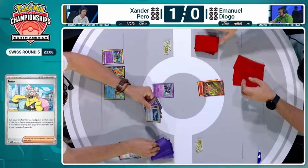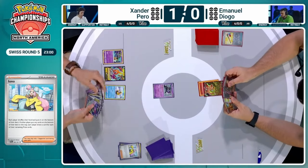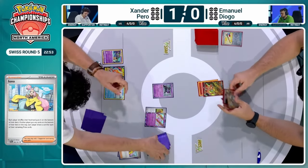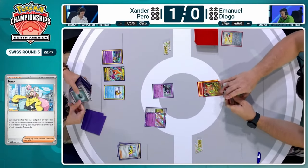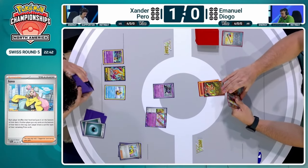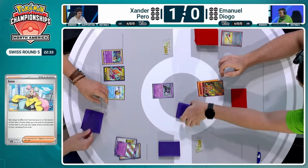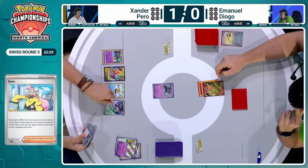We're going to see this Iono for both players — drawing into six new cards on both sides of the field. But are we going to be able to see another Snorunt come down? We do see that Minior that we didn't see at all in the last game between these players — I think it was stuck in the prize cards. Minior could come in handy if at some point Snorlax does come out to play, but why do you need to trap something in the active when you can just send damage counters from anywhere on the field?